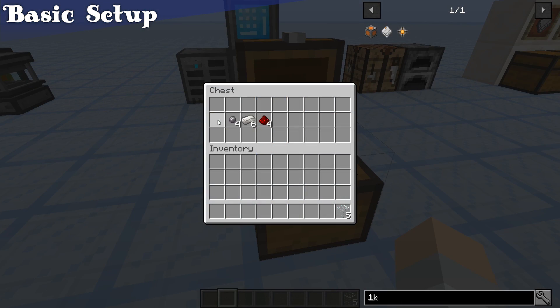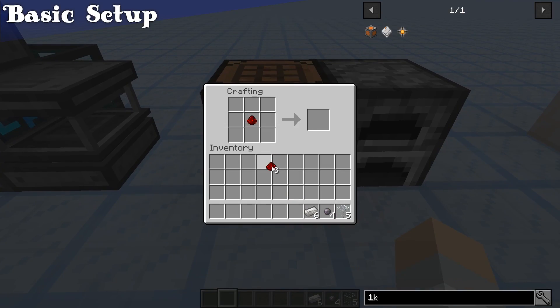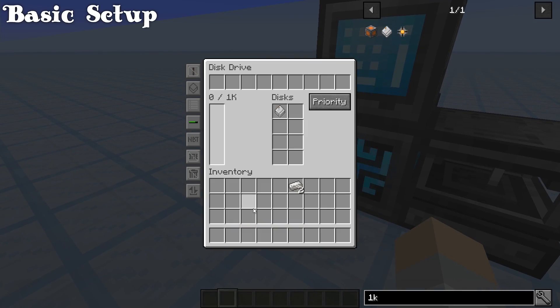Grab the rest of the stuff from your chest and head to a crafting table. Put 1 redstone in the middle, 3 glass in the bottom and 2 side middle slots, 1 quartz enriched iron in the top slot, and 4 silicon in the 4 corners. Take out the 1K storage part and put that back in the middle. Then take 3 quartz enriched iron along the bottom, 2 glass in the upper corners, and 3 redstone in the remaining slots. Take out your 1K storage disk and place it into your system.